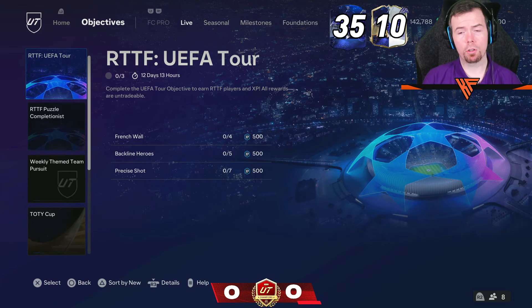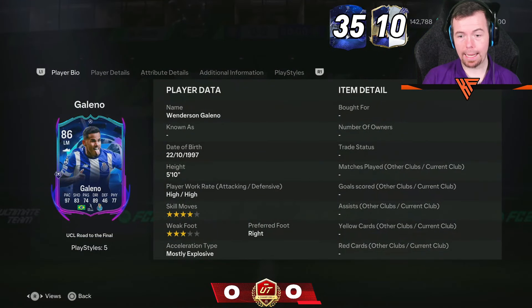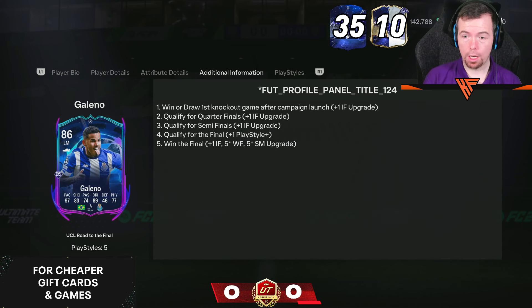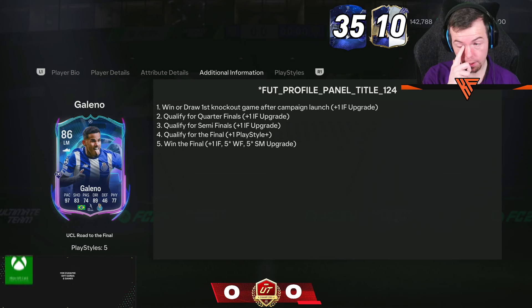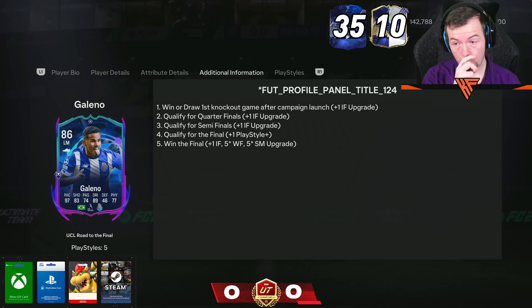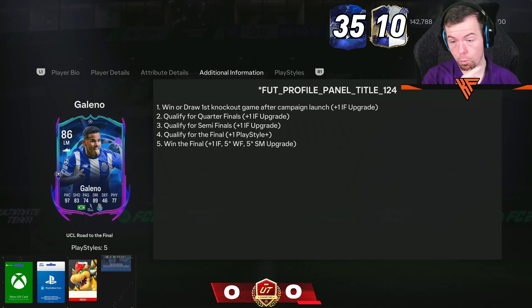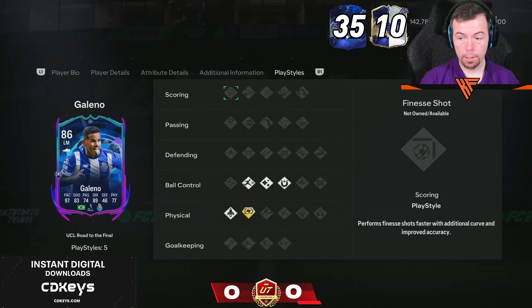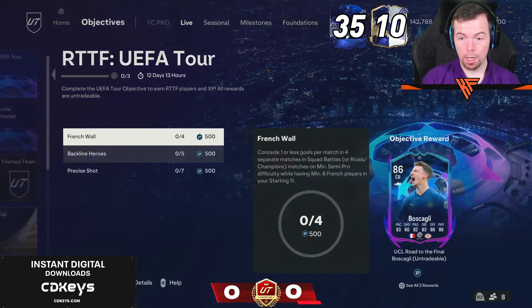We've got Road to the Final — UEFA Tour is our first objective, which gives us a Galeno at 86. Don't forget these do get upgraded. The upgrade path includes 1 in-form boosts, 1 play style plus, and if they win the final, another in-form plus 5-star weak foot and 5-star skill moves upgrade.